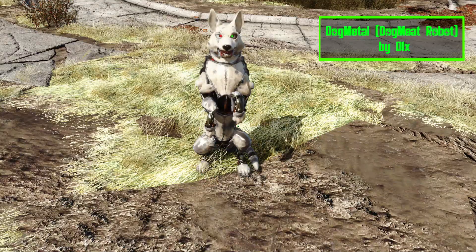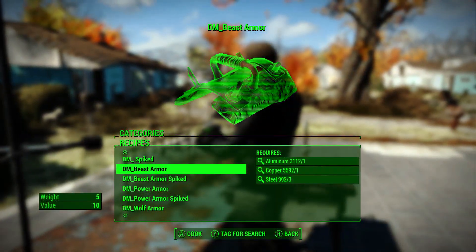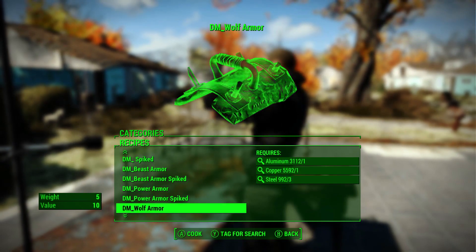This mod adds 4 new armors with an alternative spike version for each, crafted at the chemistry station. All 4 armor sets give Dogmeat twice the damage, more hit points, no fall damage, and turn his voice a little bit more robotic.